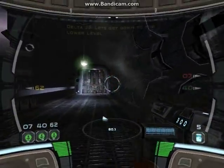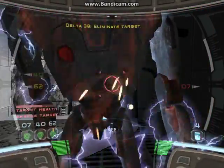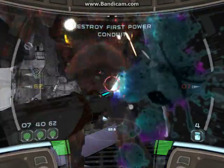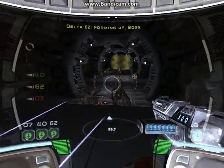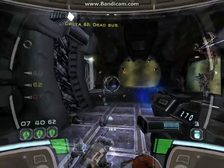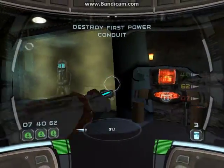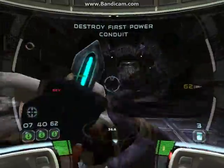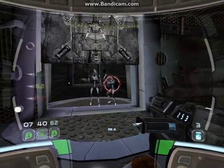There's the first power conduit. Let's get down to the lower level. Eliminate target. Delta Squad forming up. Get slicing on that terminal, Commander. Affirmative. Droids incoming.